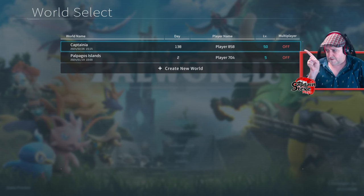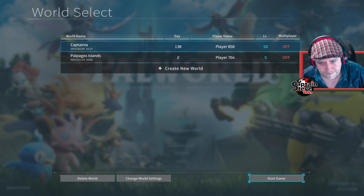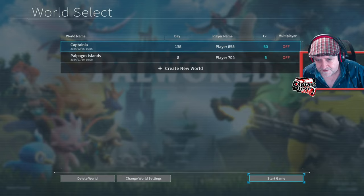Here's my save file. You can see I've been playing for 138 days. I can't play multiplayer because I haven't got Game Pass or anything like that. Let's hit Start Game — I need to find where this new content or new island is.